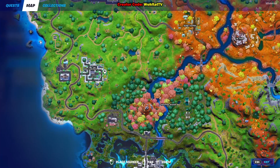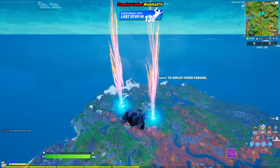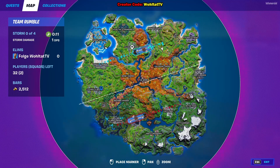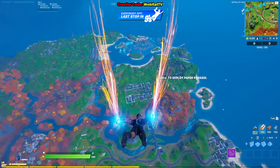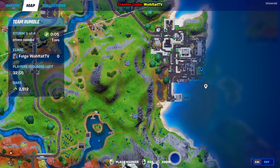There are actually three locations where you can find soccer goals to do this challenge. One is at Holly Hedges — there's a soccer goal there. We're going to Pleasant Park because it has a big soccer field. There's also another soccer field in the right corner down at Dirty Dogs.